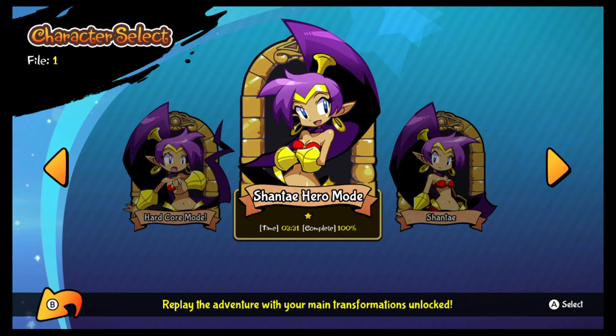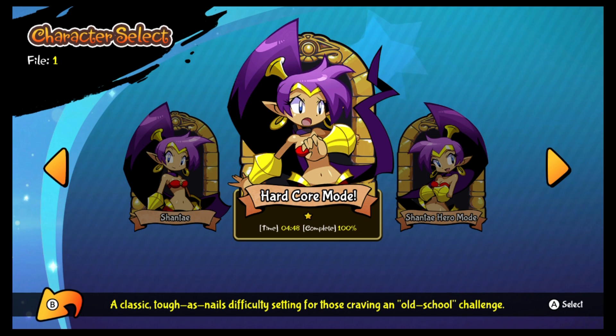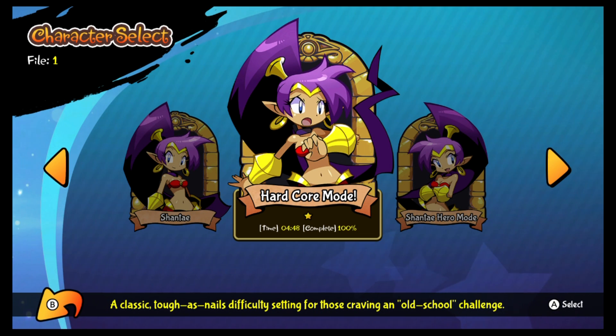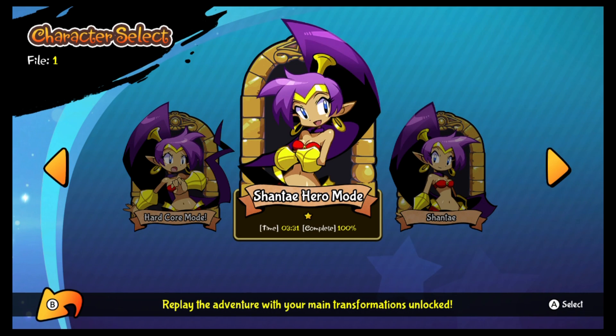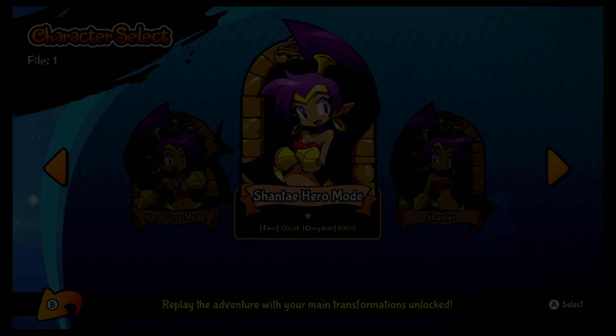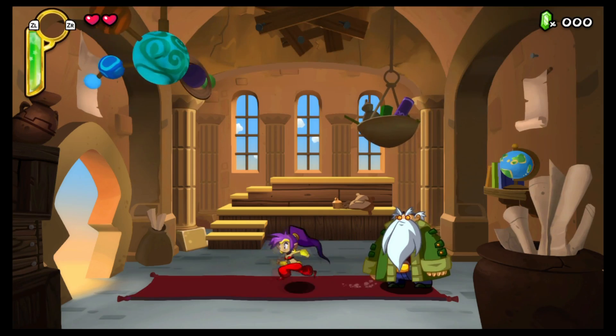When you go into the game, there are three different game modes, only two unlocked at the get-go. You've got Shantae mode, which is the default; Hardcore mode, which is much more difficult with different boss patterns, faster enemies, more enemies, and fewer items to stockpile — really giving the feel of the older Shantae games; and Hero mode, which is unlocked after you beat the game once. Hero mode is basically speedrun mode: you start with all your story-unlocked transformations, so it takes significantly less time to complete. Once in the game, your progression is basically exploration, doing item quests, and going through stages.